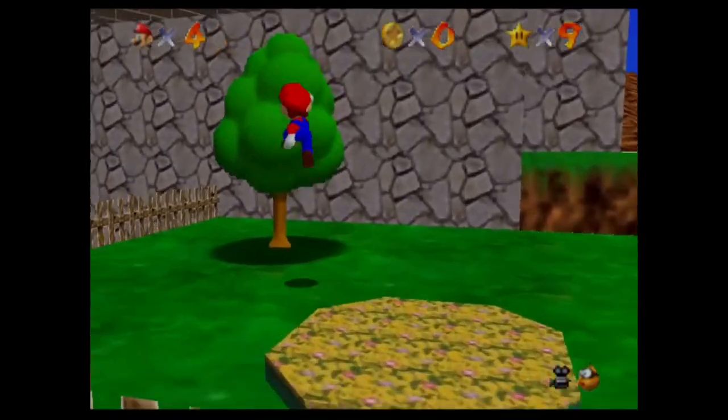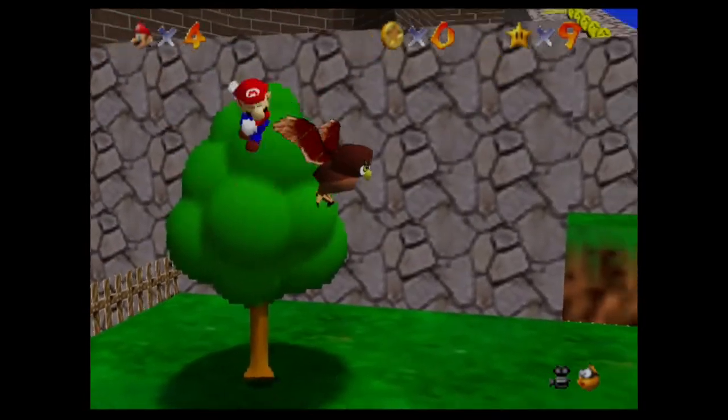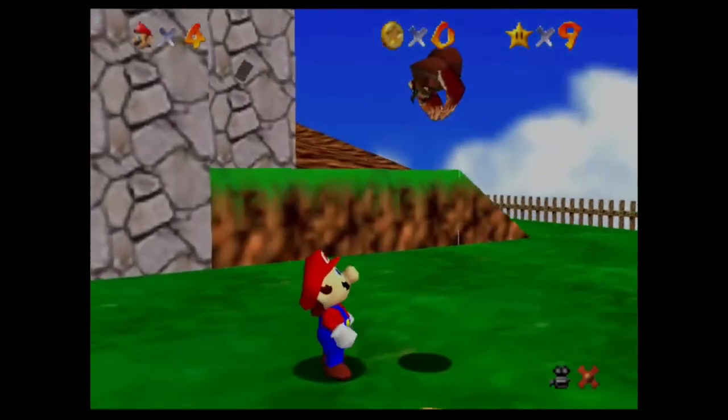It's the coolest thing I've ever done. Blast away the wall — we'll get to that in a little bit. But the main way you're supposed to do this is if you go into this tree, and this owl pops out.